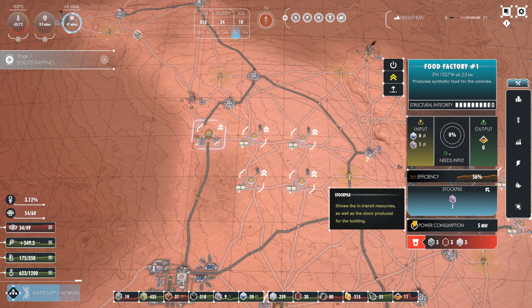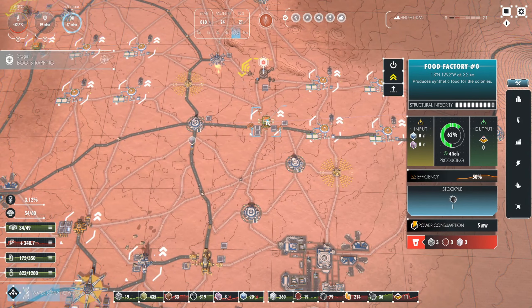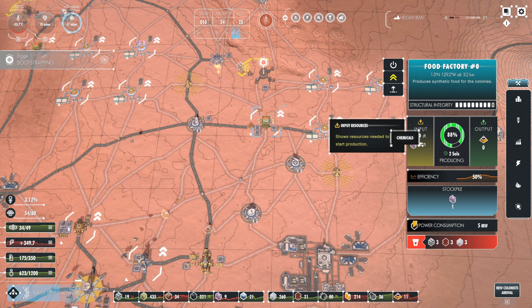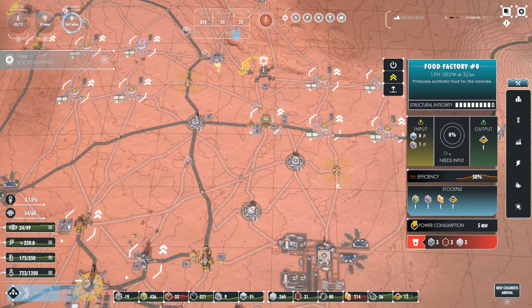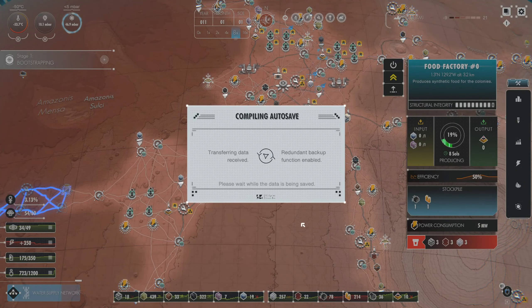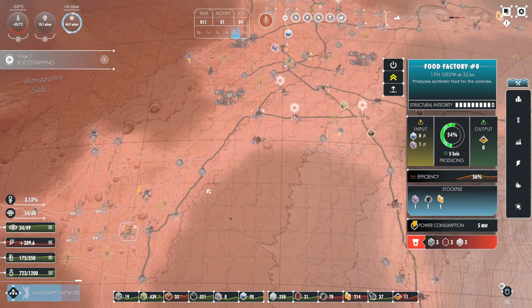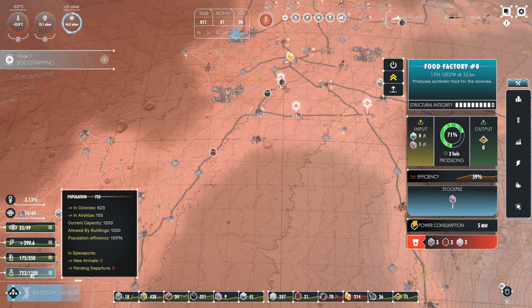Food factory is not even running at 100% efficiency, so I'm not as worried about building more of these. They are just hungry for ice and chemicals and they're not getting it. I could shut down my polymer plant - we've got lots of polymer. Let's just make sure that thing's not on priority.